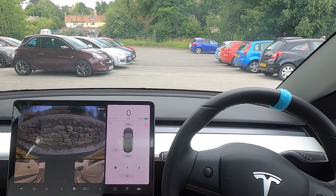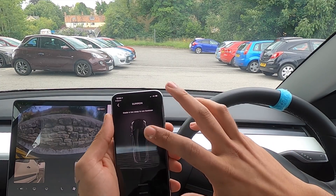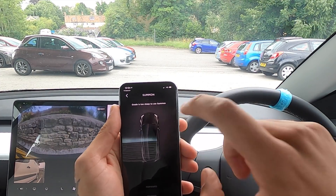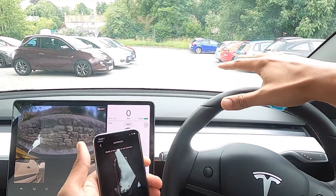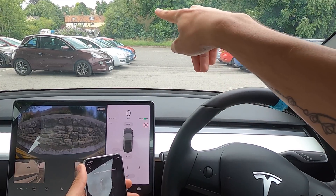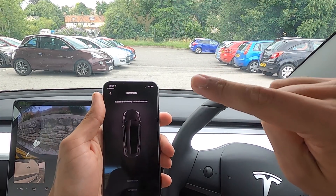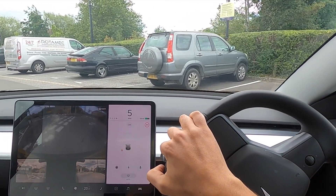Now I'm going to use smart summon from my phone and try to summon the car out of this space. Interesting - I can't summon because it says 'grade is too steep to use summon.' So this steepness is too much. If you had your car parked here and wanted to summon it out - and you couldn't get in the side doors - you can't. Spaces like this where there are two spaces, the car also will not park in.